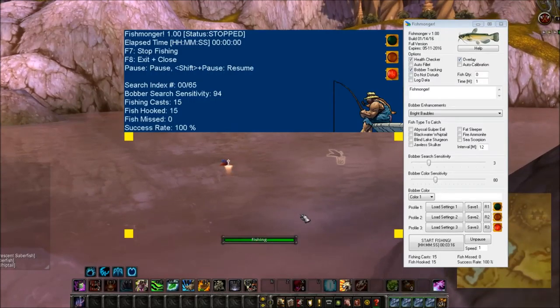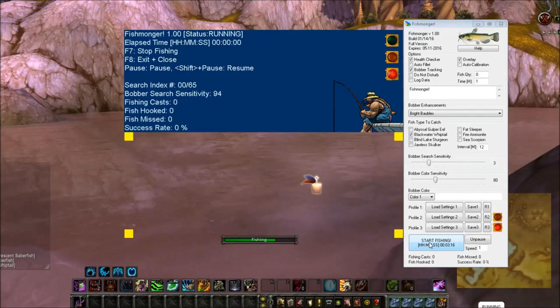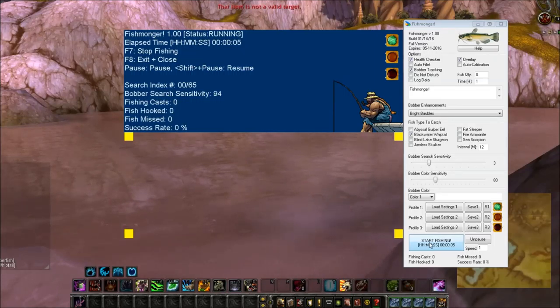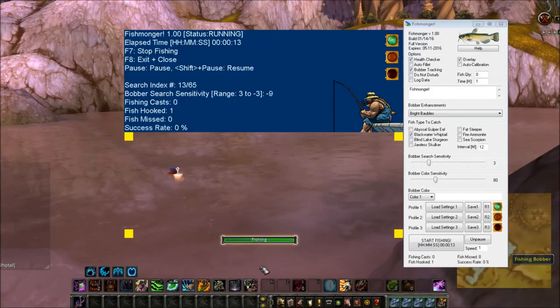I'll cast a couple of times to show that I am where I need to be. Now that I know it's blackwater whiptail here, I'll try putting bait on — let's see, blackwater whiptail bait — and something came up! I had blackwater whiptail bait, so now I should catch a lot of blackwater whiptail right here.